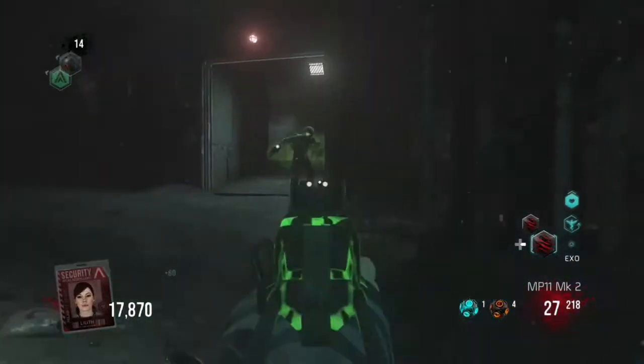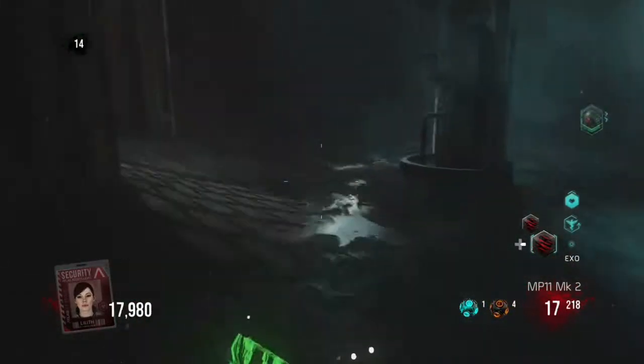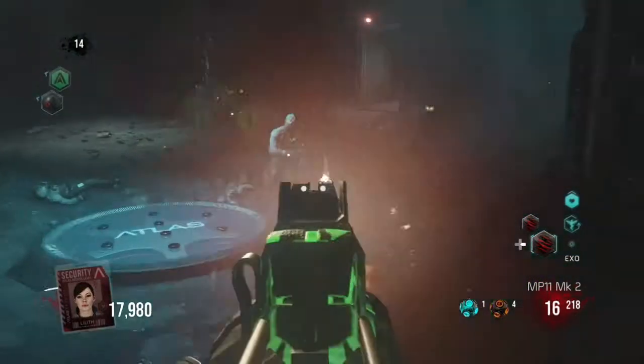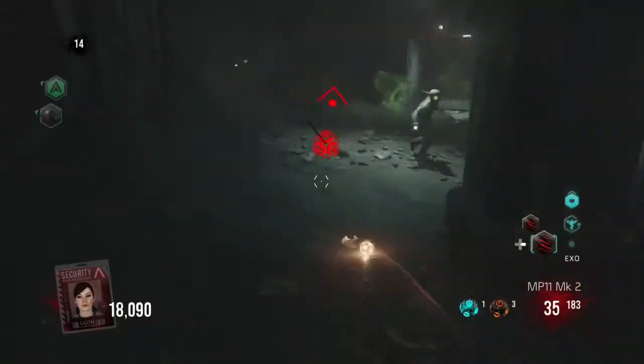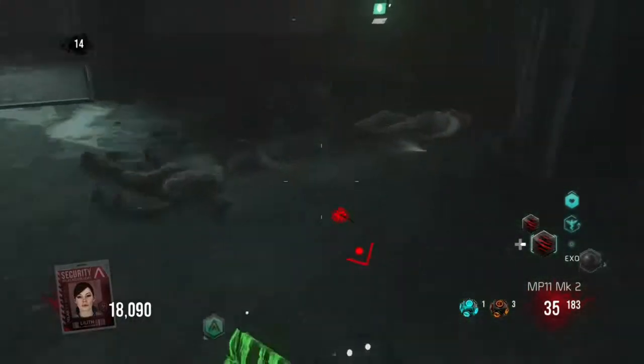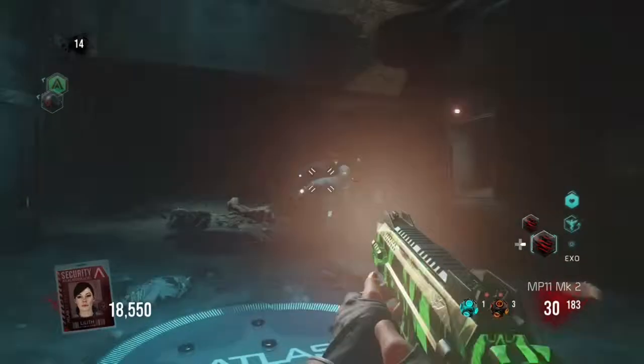Welcome back everyone. Today we are going to show you how to get a bun and how to feed the buggy robot guy. All we have to do is use a little mouse suit gun and kill zombies as you shoot the meat.